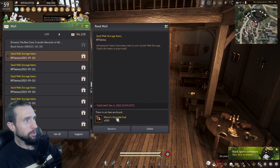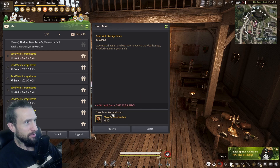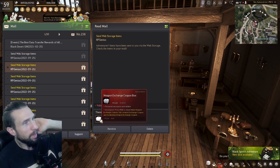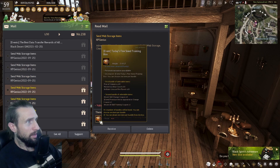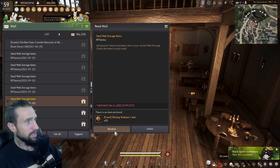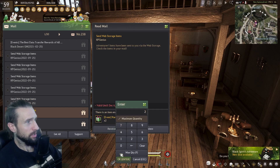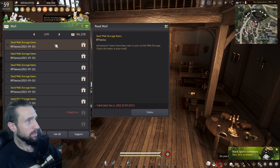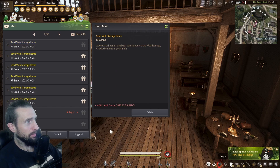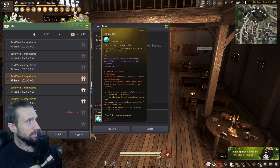These rewards are huge. Just this first one right here, the Marnie's unstable fuel, you get five billion silver. There's a saved weapon exchange coupon box — that's huge, you can re-roll to a new class. We got Jay's special box, a fine steed training box, shiny Sakatu seal — love it — another 20 of the materials for your dream horses, 2K loyalties. The rewards are so amazing right now, do not miss out. There's a nostalgia classic outfit for free, a thankful premium outfit box.